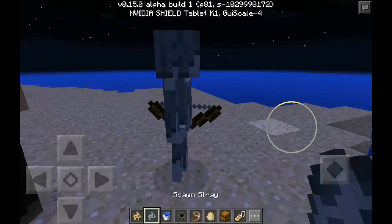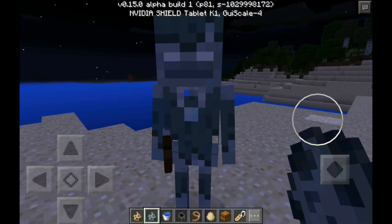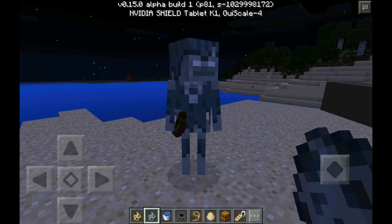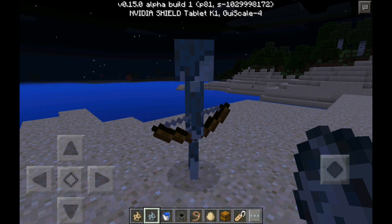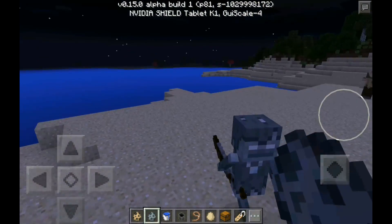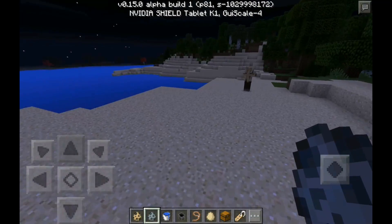Here we have the stray — basically just a skeleton, but he does burn in the day. The clothes are supposed to look like armor, but they're stuck on the skeleton, which is kind of weird.